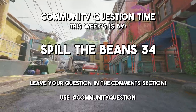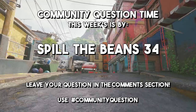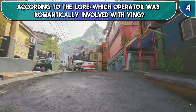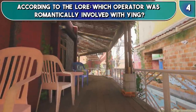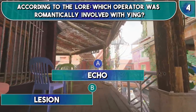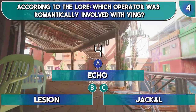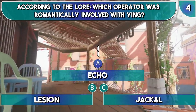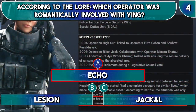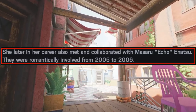Question 4 and it's time for this week's community question. Do remember you can leave your community question in the comment section down below. This week's comes from SpillTheBeans34 and the question is: according to the in-game lore, which operator was previously romantically involved with Ying? Was it A, Echo; B, Lion; or C, Jackal? According to the in-game lore, the answer is A — Echo. Ubisoft do love intertwining the backstories of their characters, and these two were romantically involved for a short period of time.